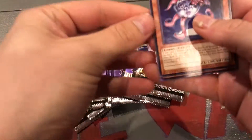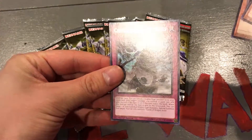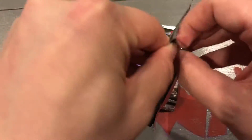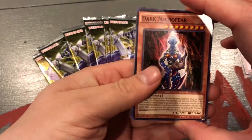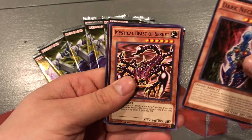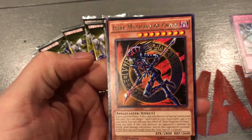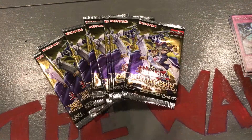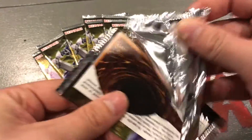Without further ado, let's jump into the cards. We got a Necro Face, a Green Gadget, and Castle of the Dragon Souls — awesome. There's really not a whole lot of good cards in Rivals of the Pharaoh, and I'm not even sure if you can pull any of the good stuff out of this lite edition. We'll find out. Dark Necrofear, Mystical Beast of Circuit — and a Dark Magician of Chaos rare, sweet!